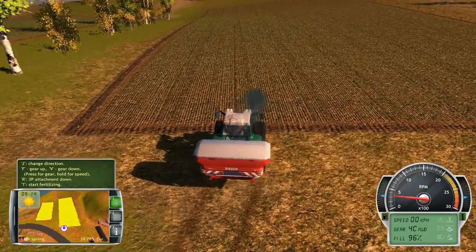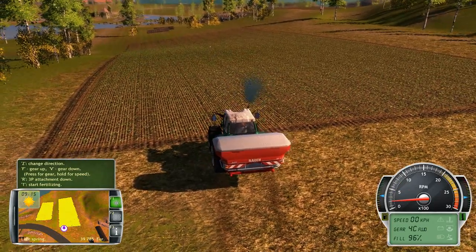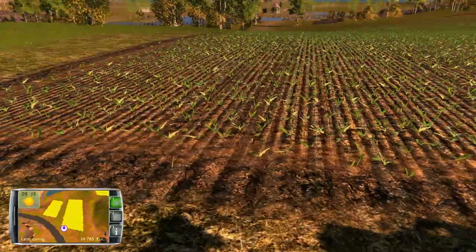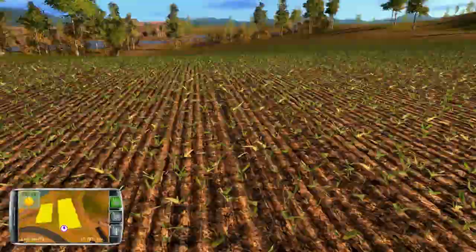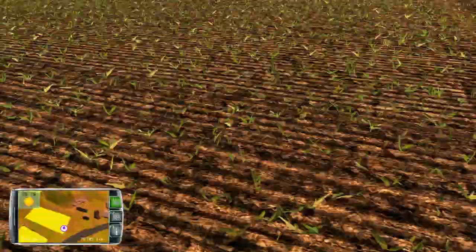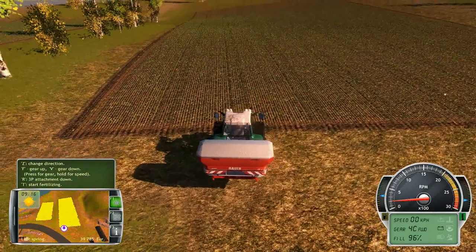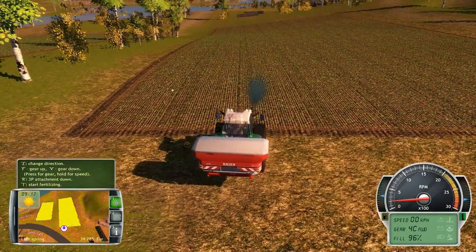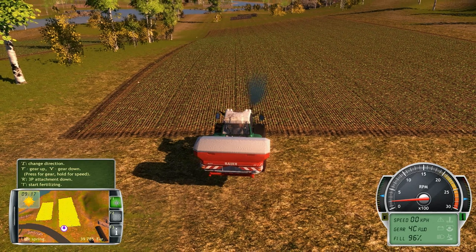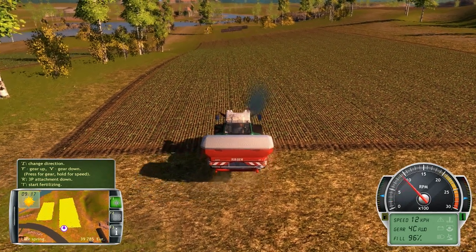If you can see these lines in the field, I found that the spreader has good coverage if you take about the second line. It covers basically four lines worth — or four groups, whatever you want to call them. That's what I found to work best for me.